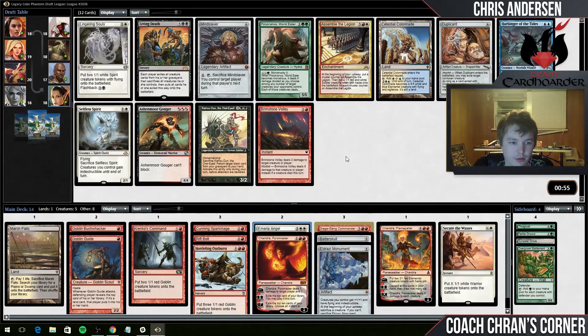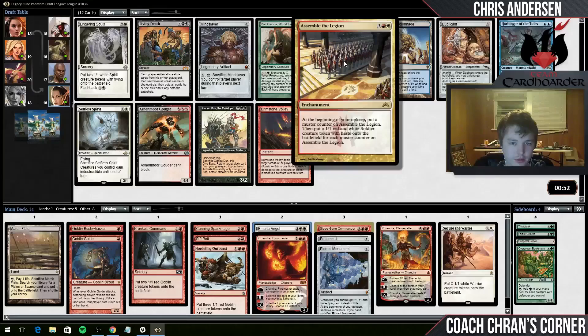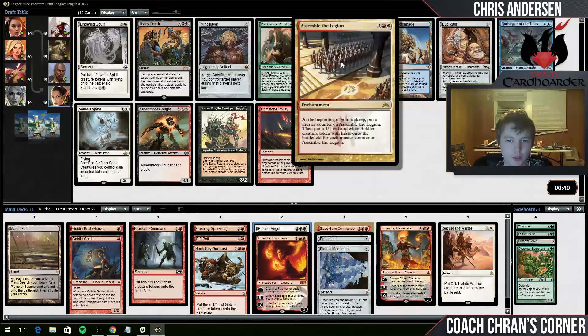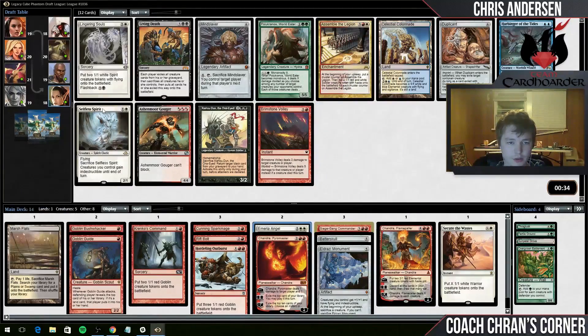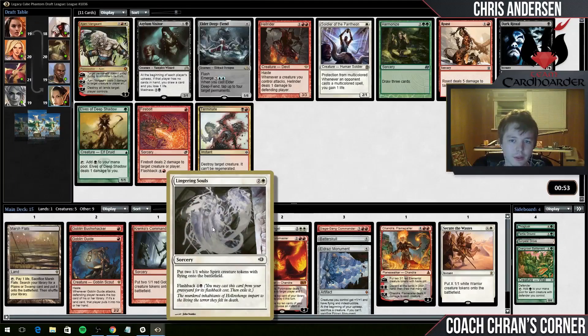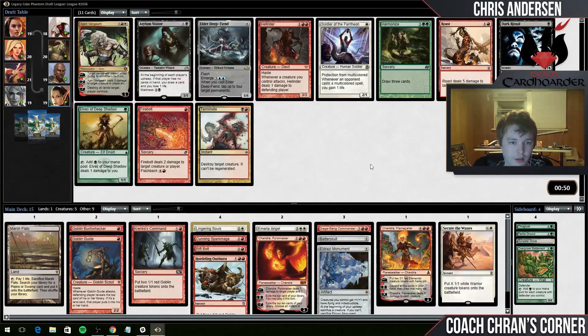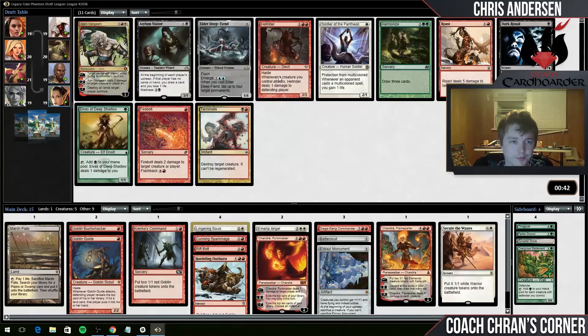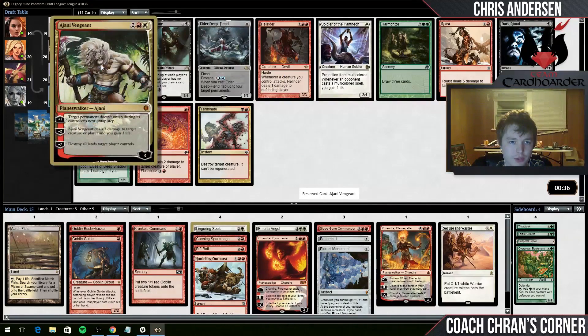Assemble the Legion and Lingering Souls - I have four cards left in the pack. I bet there's a good chance I'll get Assemble the Legion on the wheel - that card seems really good. I do have a Marsh Flats so I need to keep my eye out. I think it's got to be Lingering Souls - that card's just too good to not take. This is a deck where Hellrider would be good. I think I'm just going to take Chandra's Vengeance - it's really good.